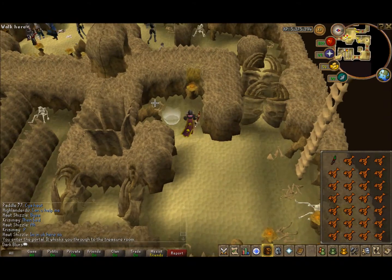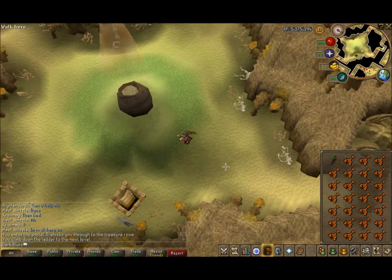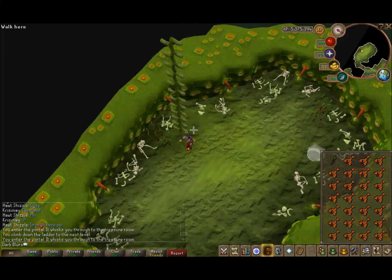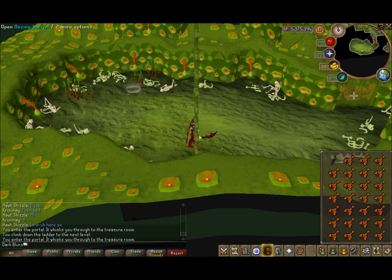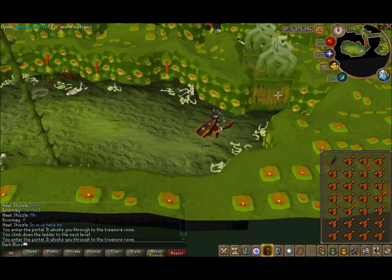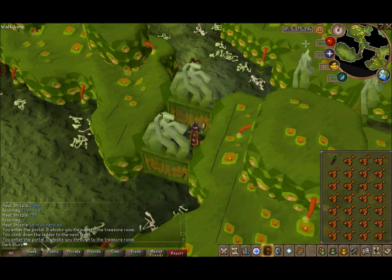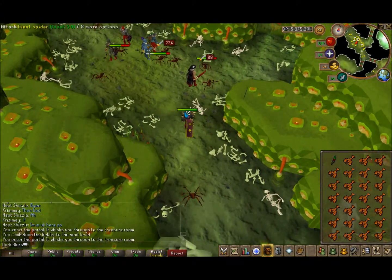Go through the portal again, and then down this ladder and click yes again. And this is where we are basically — in this part of the stronghold. They're just through these doors here, you should see them just from here. These are giant spiders, level 50.